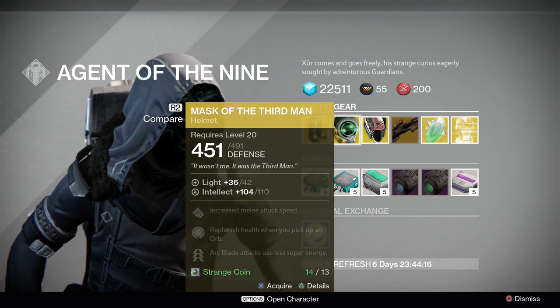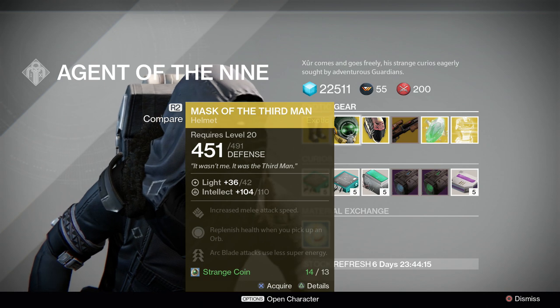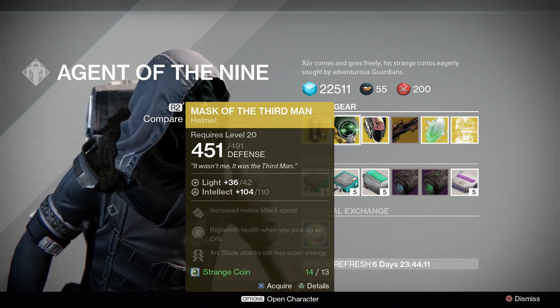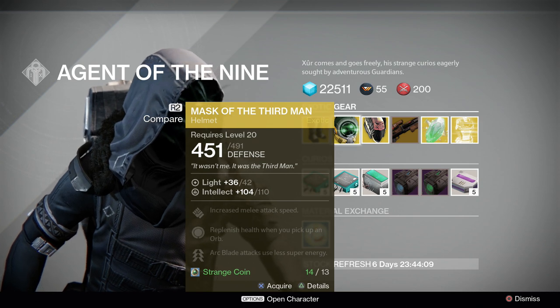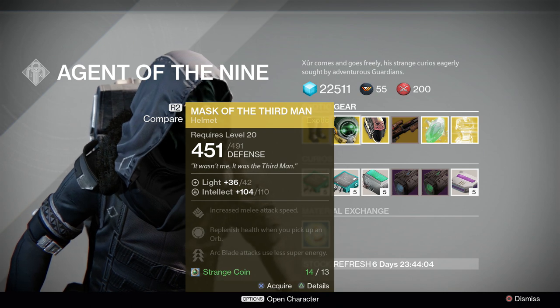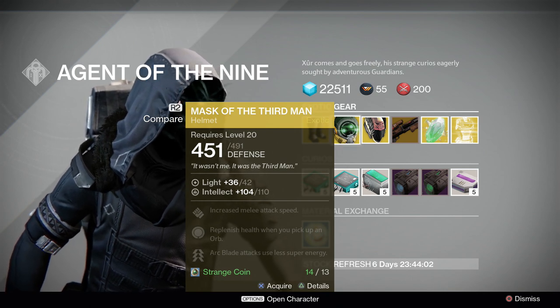I do like that it's basically built for Blade Dancer — increased melee attack speed, and replenishing health when you pick up an orb is really good for the Crota fight if you still do that one. So if you're just looking for a good exotic to have, this is definitely one. If you're looking to min-max your character, I'd pass on it.